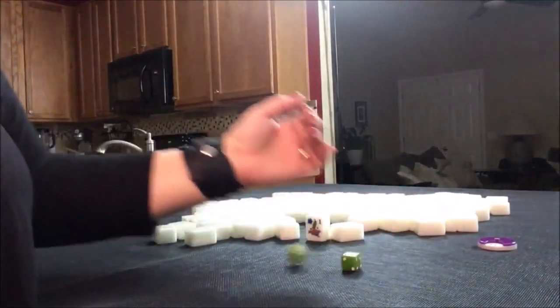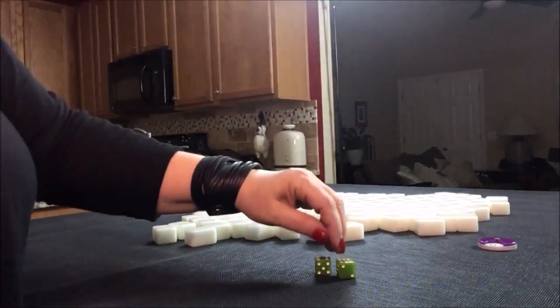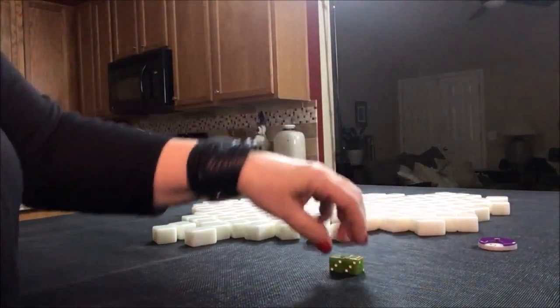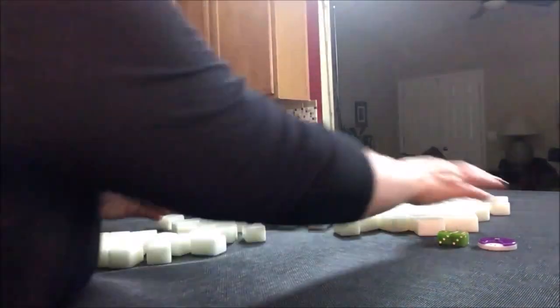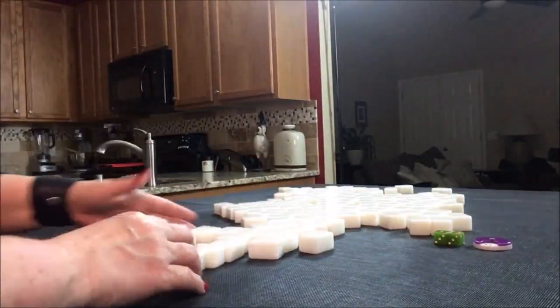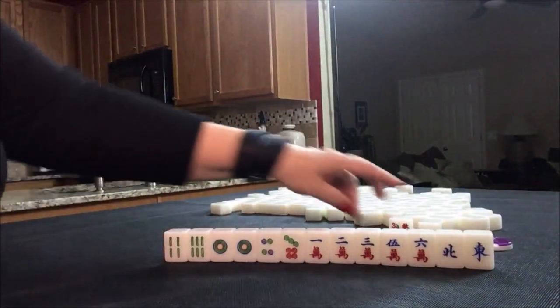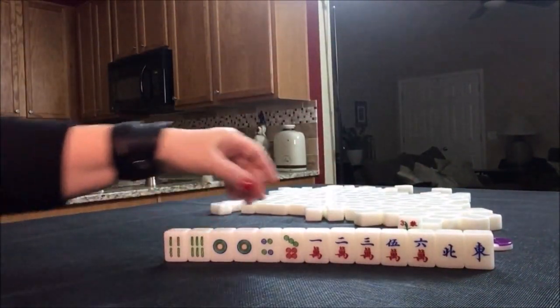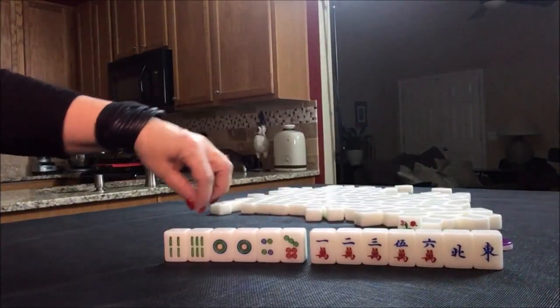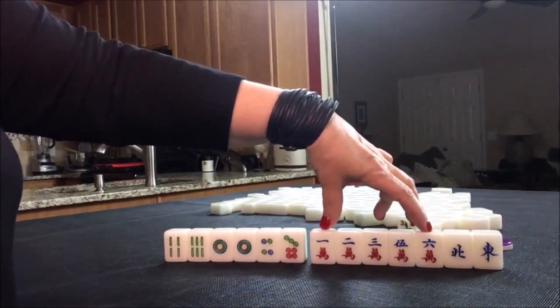West round. This time I rolled an 11, which is West, so we're in West seat this time. We got our own flower — a three flower — so that's one faan for our own flower. This will be a challenge because we've got a mixture. We only have two bams, but we do have four dots and five cracks.